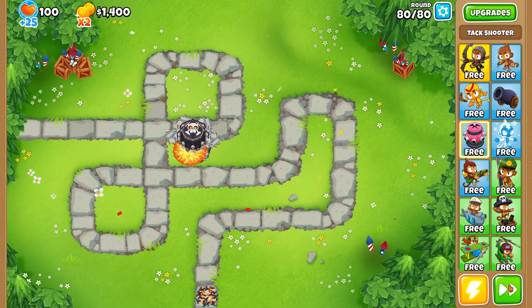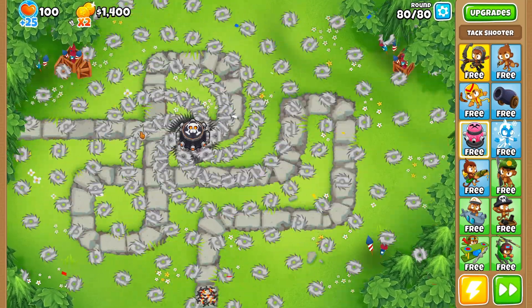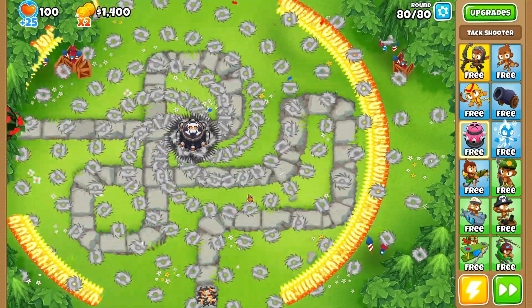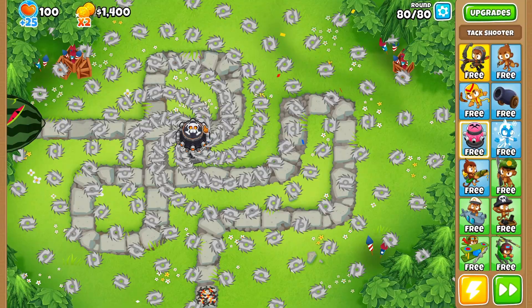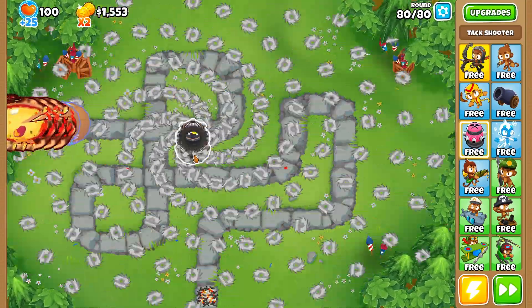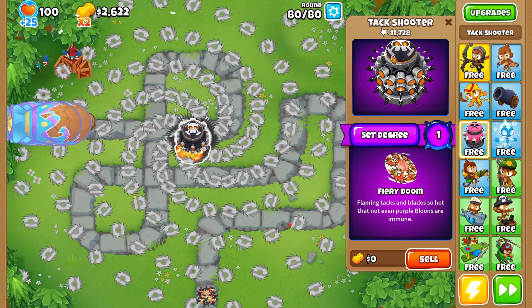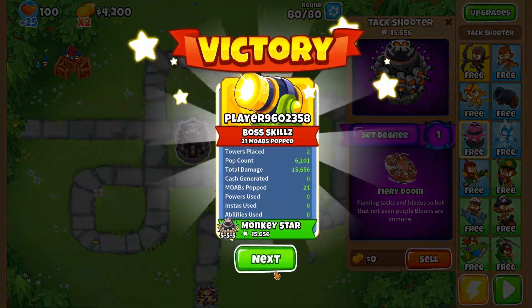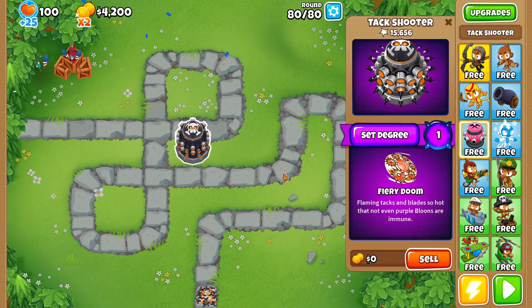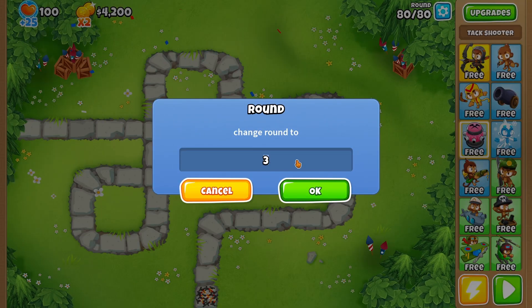Look at that - the inferno ring shoots out, and then it has a maelstrom that's pretty much infinite. If you get close to it, it has the attack zone right there. The inferno ring sets things on fire and does a lot of damage, and then the damage is pretty decent with the maelstrom which is track-wide, so that's pretty nuts.